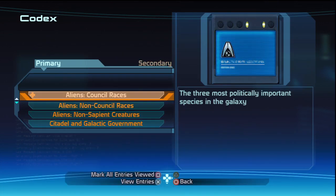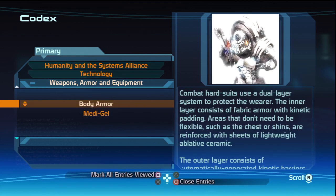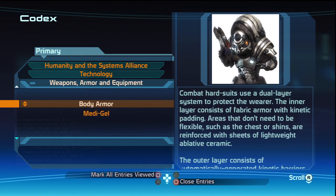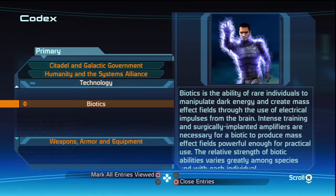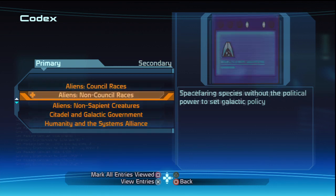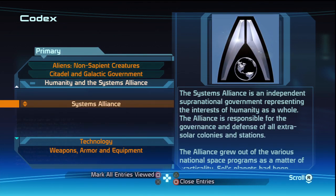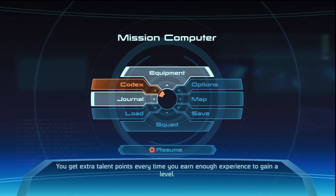Let's hit up the codex — I know I added a couple different things by reading things. I don't know how to find the new ones. Combat hard suits use a dual... I feel like I've already seen these. Biotics is the ability... I'm not sure how to tell which ones are new. I'll probably go through it on my own — I just don't want to spend too much time on that now.